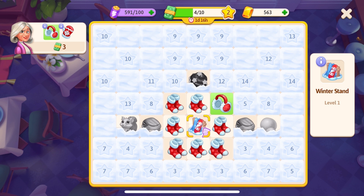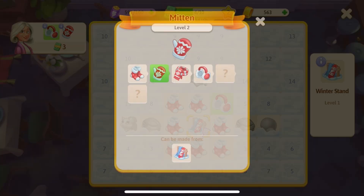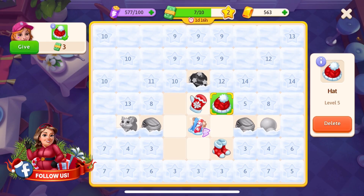Most items in the merge are part of larger item chains. To learn more about an item chain, you have two options: first, tap on the item or generator you want to learn about, then tap the information button in the info panel on the right side of the screen. Or second, tap on any item in a customer's order.